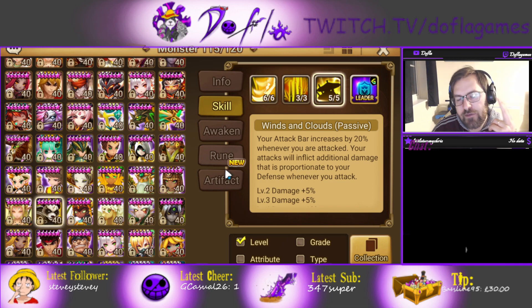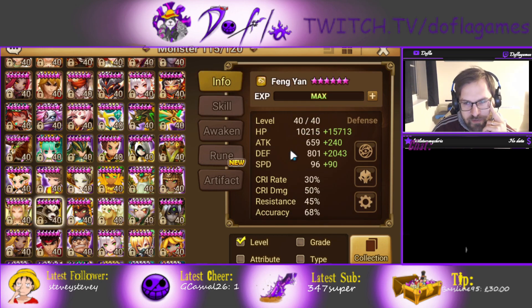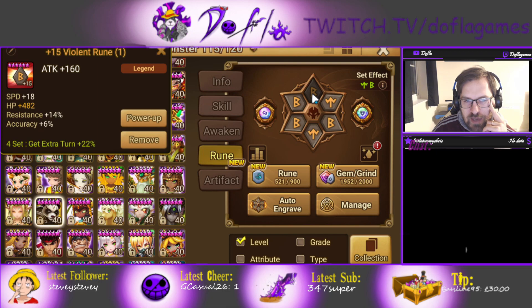Obviously the more speed you have on Fengyan the better, but you don't need too much. However, don't forget — if the enemy has a single target, they're going to avoid Fengyan, so if you build him too slow he's never going to move. His attacks inflict additional damage proportional to your defense whenever you attack, so you need a lot of defense on Fengyan.